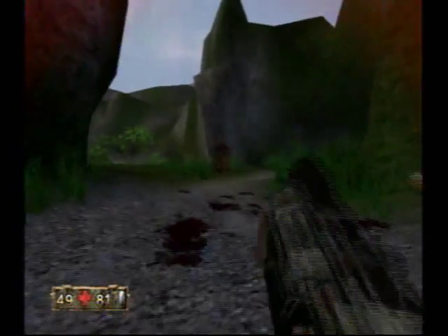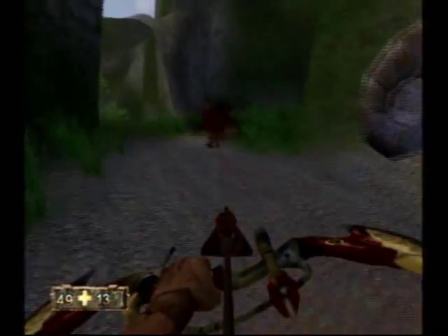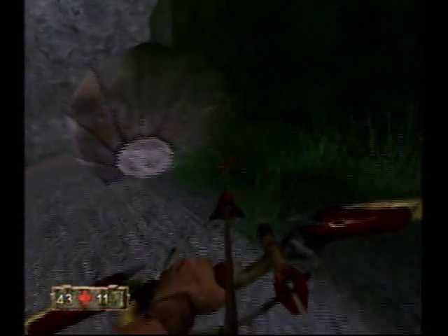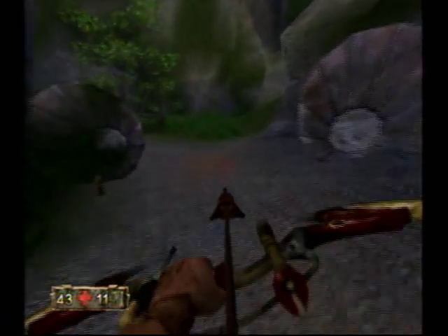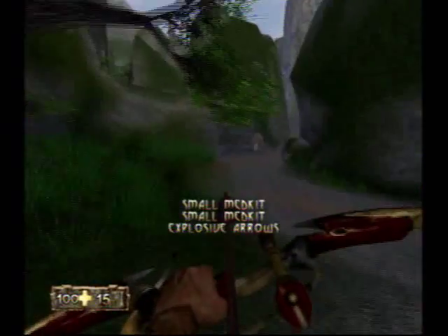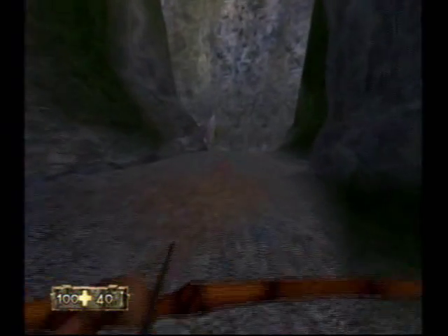These guys... let's pull some arrows. The red skinny guys — those are grenadiers. If you kill them, sometimes they'll drop grenades, and they can also just throw grenades at you, so you may want to watch out for that. Right here we get some more explosive arrows, and I freaking love explosive arrows.